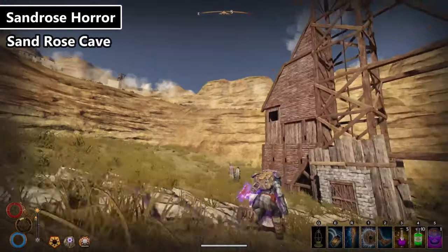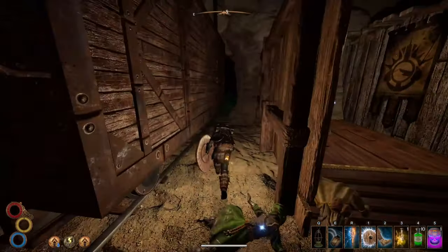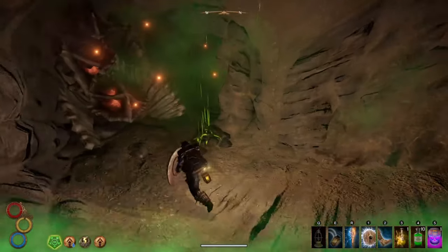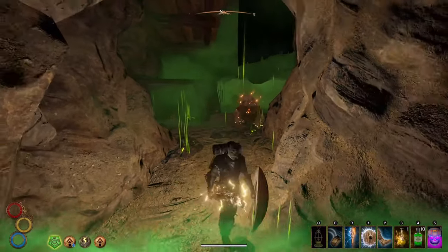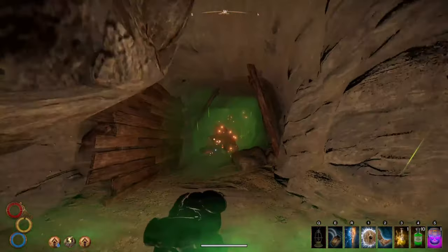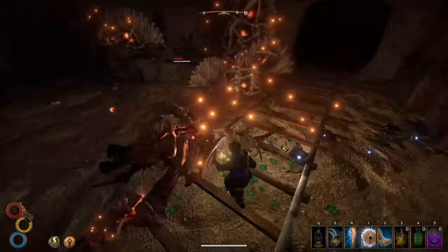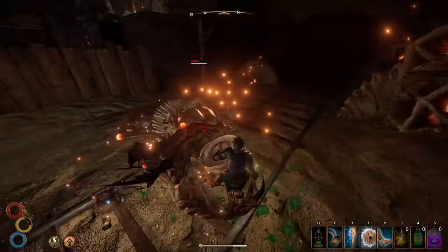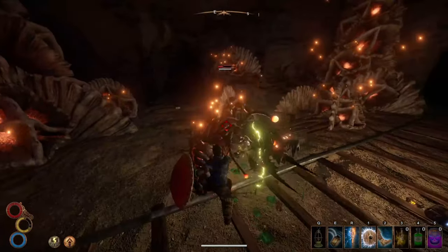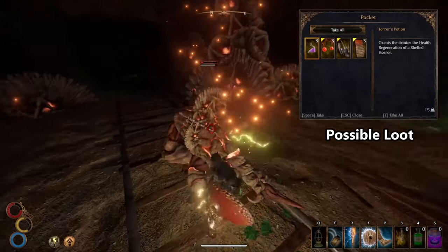The Sand Rose Horror can be found in Sand Rose Cave in the southeastern area of your map. Upon entering the dungeon you will need to defeat a few bandits and pull one lever. Walk down the now open ramp and kill one or two beetles. The Sand Rose Horror is just kind of hanging out in a corruption-filled room at the bottom of the ramp. He's extremely weak to cold so use that over lightning. I prefer to walk him back up to avoid the corruption buildup. His attacks will burn and bleed you — the burning being unique to a shell horror — making him pretty difficult if you usually tank hits.